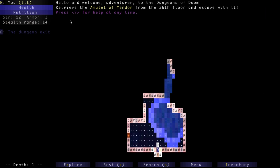Up here you can see we have a health bar and a nutrition bar — there is a hunger clock in this game. If you run out of food you will starve to death, though I've never lived long enough to do so. You can also see the message: 'Hello and welcome, adventurer, to the dungeons of doom. Retrieve the amulet of Yendor from the 26th floor.' This game has the exact same plot as Rogue, as the name would imply.